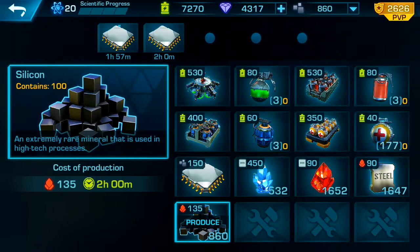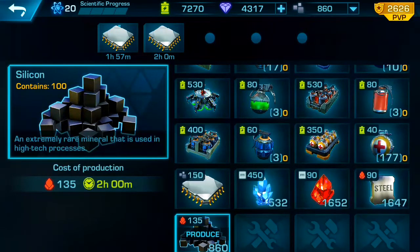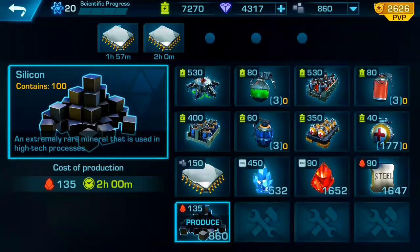Remember, I do have the cost reduction applied to this by ten percent, so the silicone — if you don't have that meta project done yet — will actually cost you 150 magnetite. I'll figure out the exact numbers and put it up later.